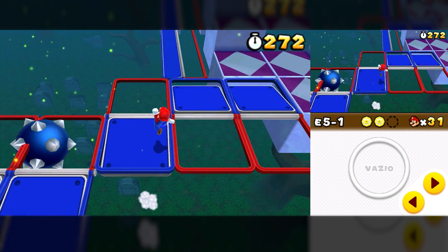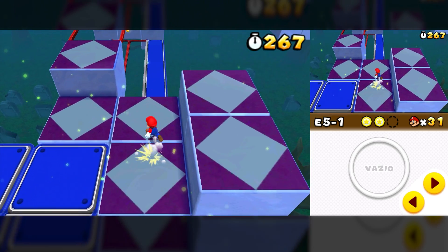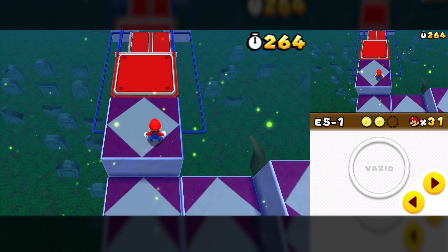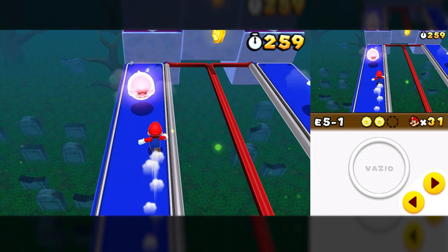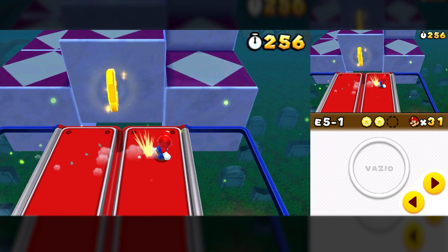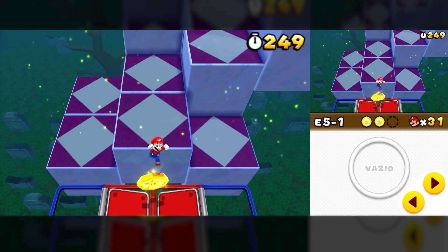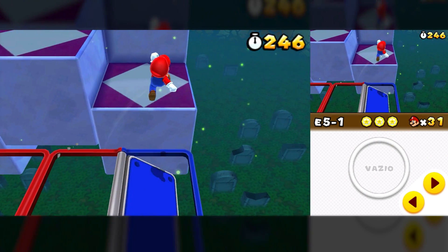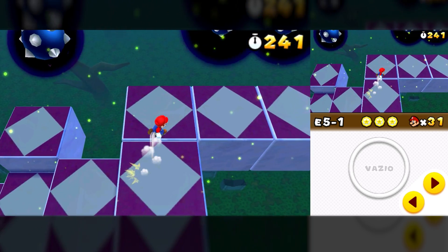In version 2109, Luigi's Mansion Dark Moon was considered playable using Vulkan, but with a warning of possible crashes when using Pixelator for the first time — if it occurs, switch to OpenGL. Version 2110 fixes for Super Smash Bros., which can now be played with resolution scaling, improved performance for Mali GPUs on Android, fixes in Android button sizes, and a general improvement in game compatibility when using Vulkan.